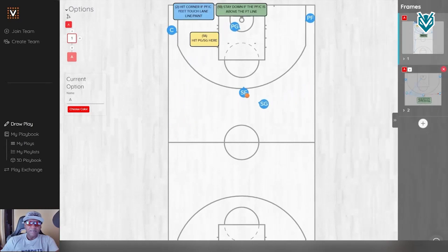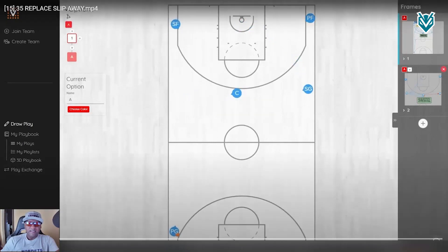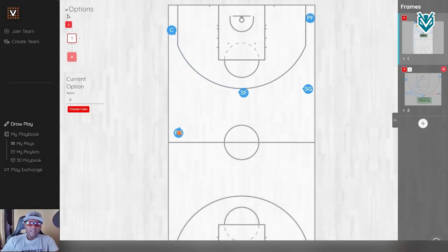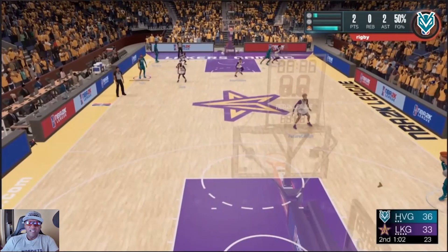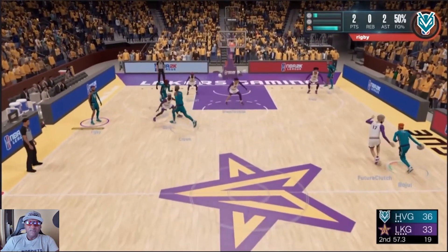Right here we'll look at the play art and the options within this particular play. The point guard brings the ball to the court. The 3-5s fish from the corner to the top. The guard hits Saint at the top and cuts down to the paint. We want to pay attention to how the corner defender reacts to the cut. If he drops on the cut, we want to hit the corner for the 3. If not, we want to hit the cut man for the dunk at the rim.